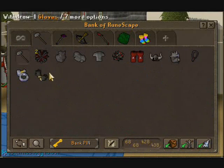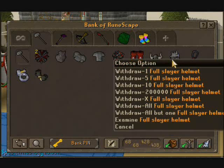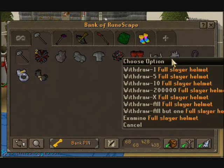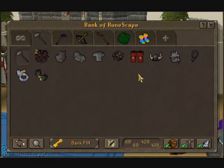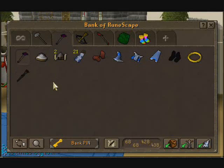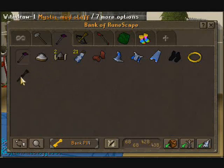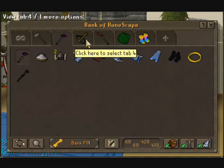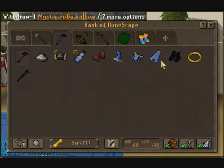Going to my second tab — my melee gear that I've always had, with the new addition of a full slayer helm. I think it cost me around 6 mil to make. My magic section's pretty much the same as it always has been. Something really good in here is my mystic mud staff, which I use for stunning of course.